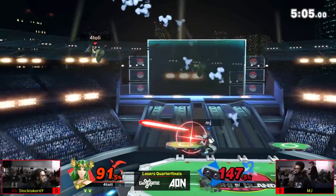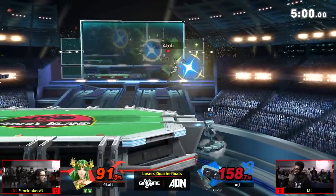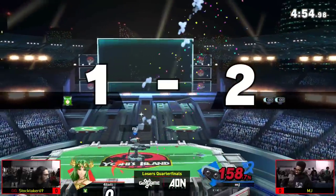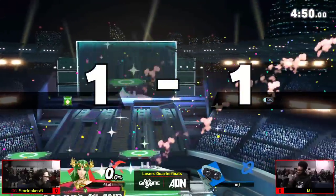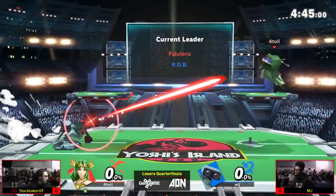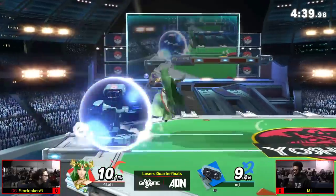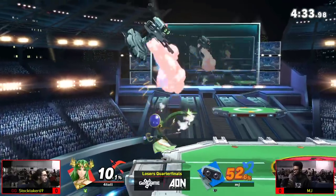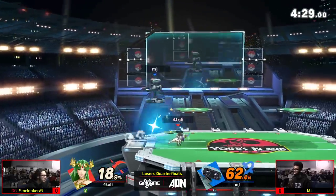Palutena is the Smash 4 Cloud of this game — it's a copy-paste of fundamentals and she's not super technical. Her matchup spread is so good against mid-tiers and low-tiers; if your character loses to some weird mid-tier or low-tier, Palutena probably destroys that character. She's a great gatekeeper character. ROB is probably a bit more difficult to gatekeep than other zoning characters — he's got the sauce, and MJ is no stranger to delivering the sauce.